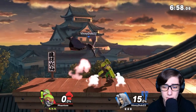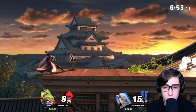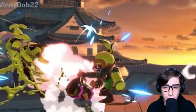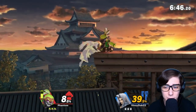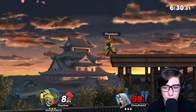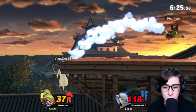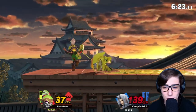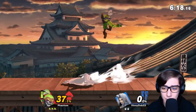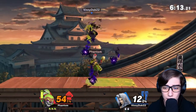Looks like we have a rematch against Sephiroth this time. He used that up tilt — not exactly the best move for Inkling. Good down smash at that two frame. The Splat Bomb unfortunately doesn't stop him from recovering, so he did make it back. Good up smash. A Splat Bomb, then another Splat Bomb. Should have attacked a little bit faster, but we got him grounded — free up smash! We got that Ink back and we're ready to roll. Gotta watch out for those Shadow Flares and his sword moves, but we do ground him just in case.